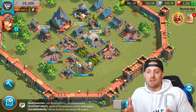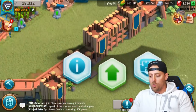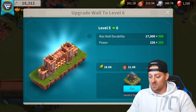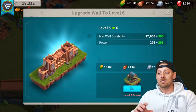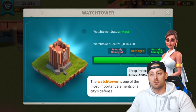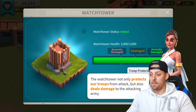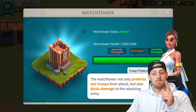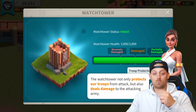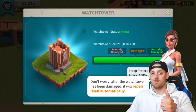Something I've learned: your wall is very important. You want to always remember to upgrade your wall — make sure it's as strong as it can be so that when you are attacked, like I was, you can survive a little bit longer. My wall can't go any higher until I go to level 6 tavern. But you also have the watchtowers. The watchtower is one of the most important buildings in the city's defense — it protects your troops from attack and can also deal damage to the enemy. After it's been damaged, the watchtower will recover on its own, so you don't need to worry too much.